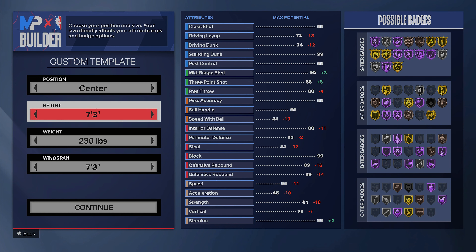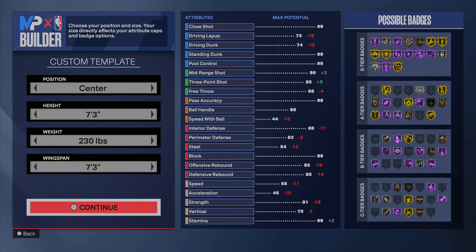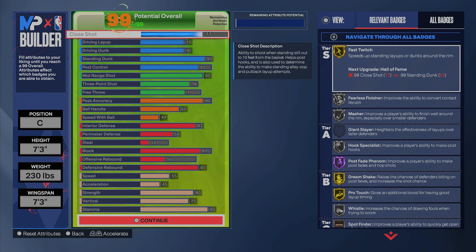First things first, the position is center, our height is going to be 7'3, our weight is going to be 230, and our wingspan is going to be 7'3. You get some decent shooting with that 7'3, and y'all probably noticed the 90 mid-range. We're going to start with the finishing.